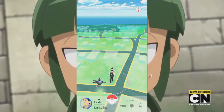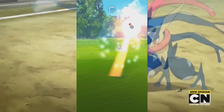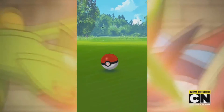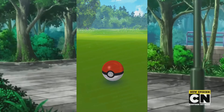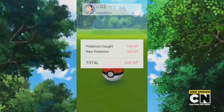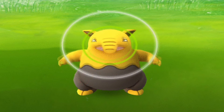Once you've found the Pokemon you want to catch, swipe the Pokeball up towards it. You want to hit it pretty much on the head — hitting it to either side may or may not catch it, but a direct hit on the head gives the best outcome. Some Pokemon will reappear on screen after being caught because they can escape from the Pokeball, and this happens more often with bigger Pokemon at higher levels.